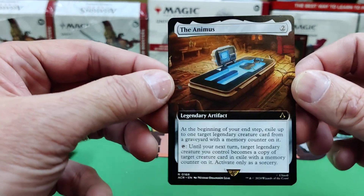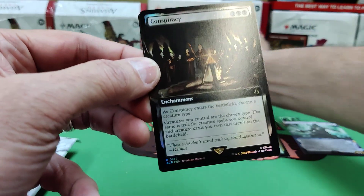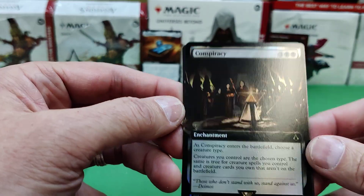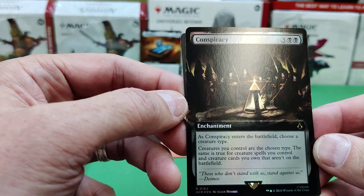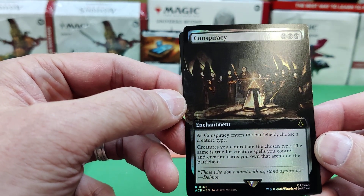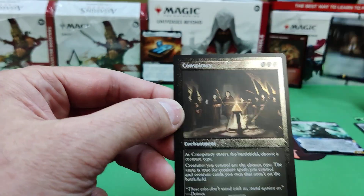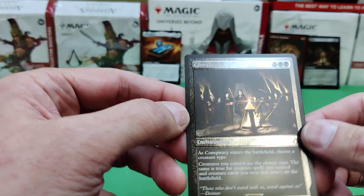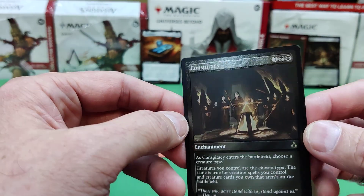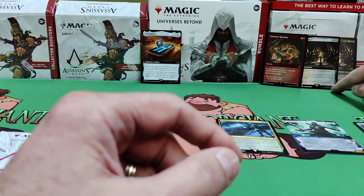The Animus. Nice. Conspiracy — choose a creature type; creatures of the chosen type you control are the chosen type. Everything's whatever creature type you want. Oh, a double — so we've got the special foiling there and the regular.